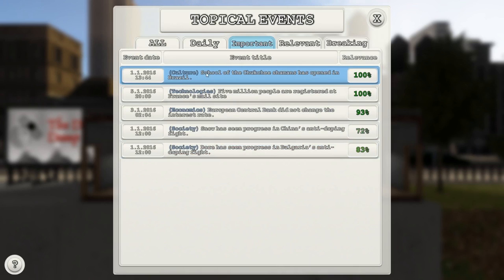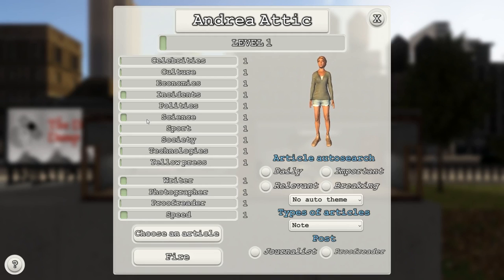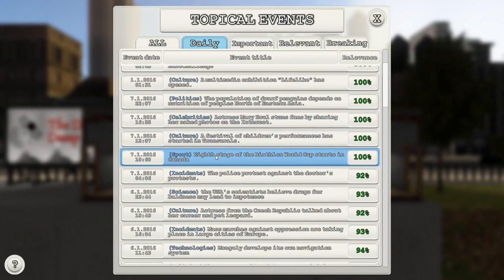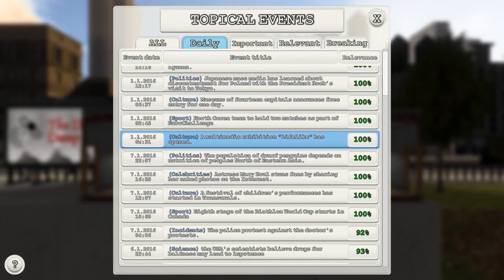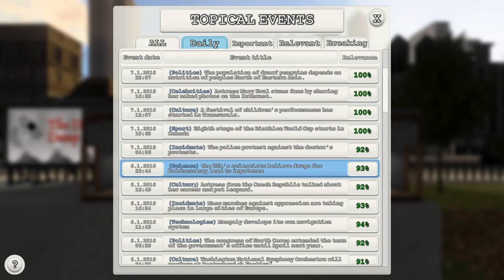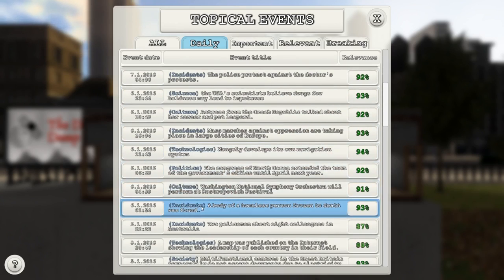She's been paid. Right now she is inactive, which is probably not good. I've got two readers. I've made two dollars — crazy times. 'The school of the Chukchi shamans has opened in Brazil' — that's really exciting. Let me look at her skills and what we want her to go toward. Science is probably a good thing. 'The USA scientists believe drugs for boldness may lead to impotence.' These articles are in a very weird date order — first, then seventh, then sixth, then eighth.